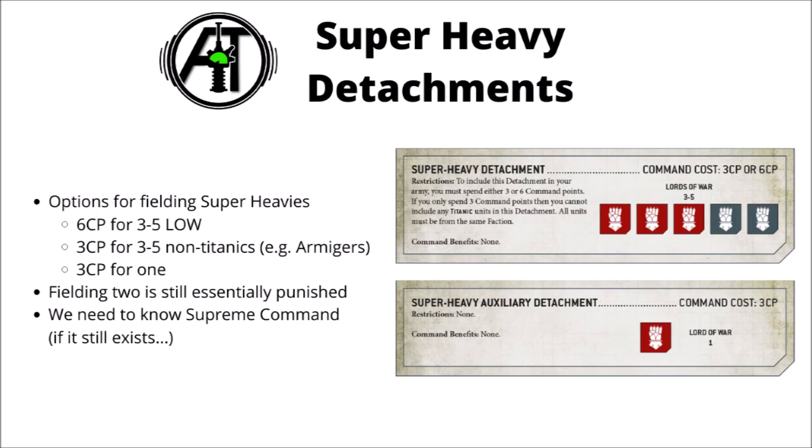First up we have the super-heavy detachment and the super-heavy auxiliary, both of which retain their same names from 8th edition, and essentially the things that you can put in them are still the same. With the super-heavy it's still 3-5 imperial knights or other lords of war, and in the super-heavy auxiliary it's just the 1. Previously taking a super-heavy detachment would generate you 3 command points, but now it costs you between 3 to 6, unless you're playing imperial knights, as we'll discuss.